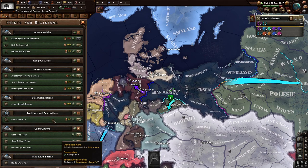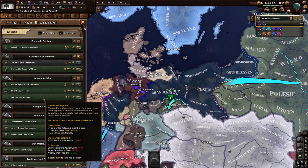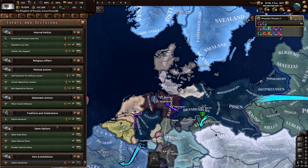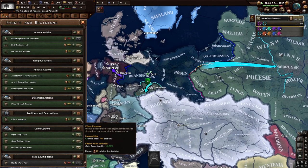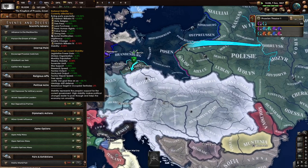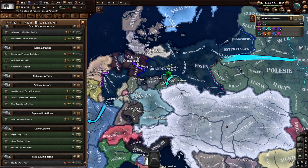We can ask to ban opposition, encourage centrism, and gather war support. Our stability keeps going down. We get legislative power, army speed gain, and weekly war support, but nothing to help with the stability we lose. We're coming up on Carnival — it's only 25 political power, why not? Let's see if we actually get anything.